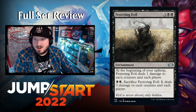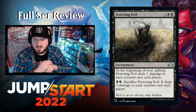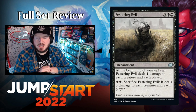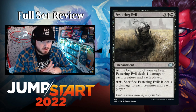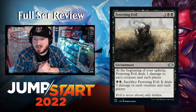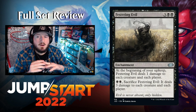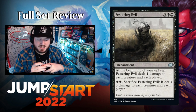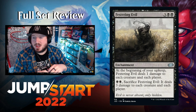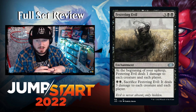Festering Evil — three black black for an enchantment. At the beginning of your upkeep, Festering Evil deals one damage to each creature and each player. You can pay black black to sacrifice Festering Evil and it deals three damage to each creature and each player. So it just hurts everything equally.